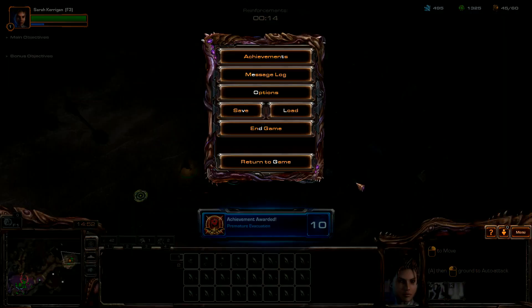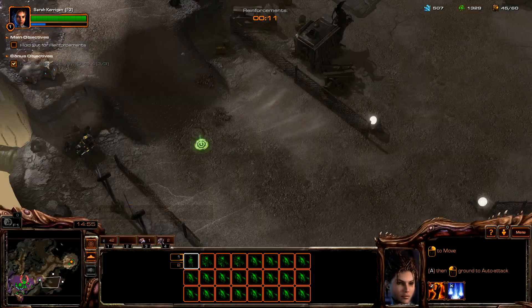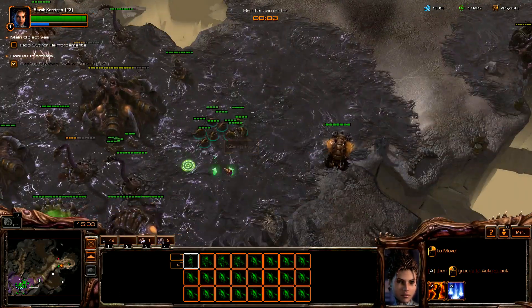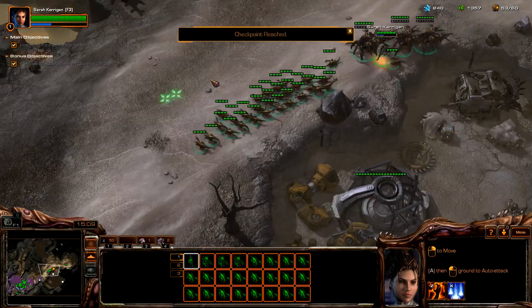Holy shit — 14 seconds! I'm quite proud of that. Well, that's how you do it. You have to be very fast. Start with this base right here, then take the Zerg in the north, then the middle. Once you've done that, you can probably take down the base in the middle. And with that, sufficient.